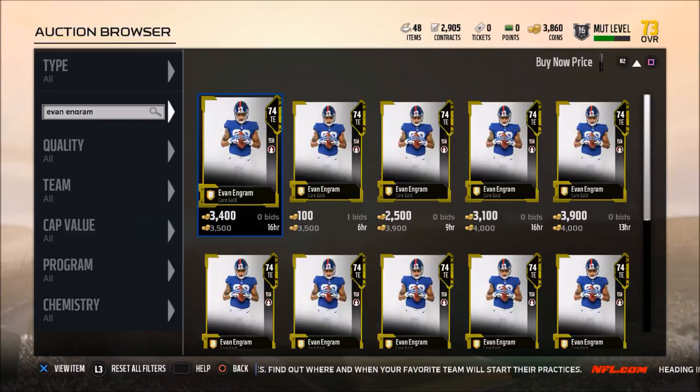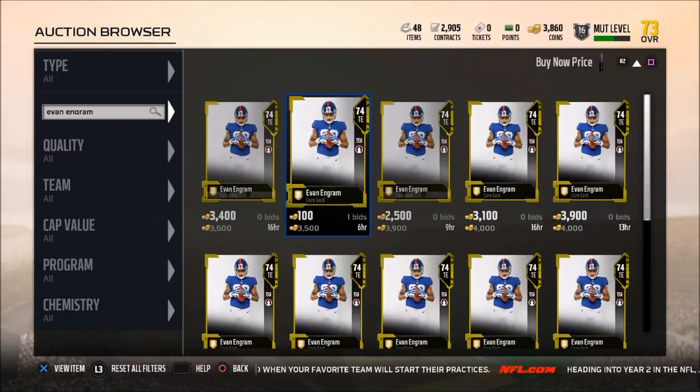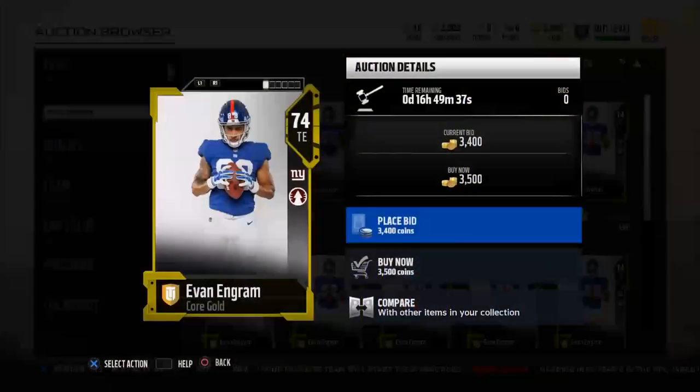So let's take a look at our budget tight end. I kind of went several different ways on this one, but I really like this Evan Ingram card. I'm going to go ahead and buy it off the auction house so I can get him on my roster.